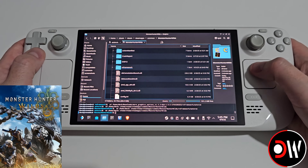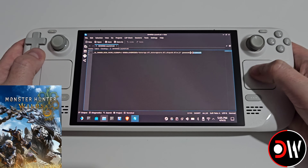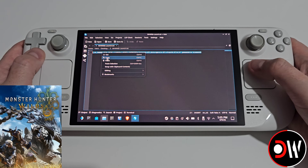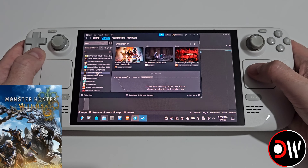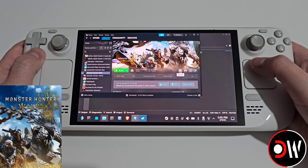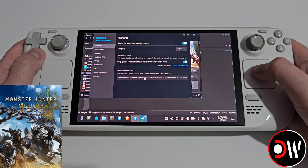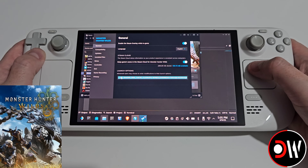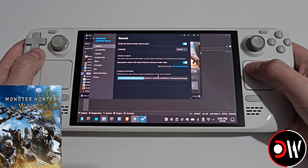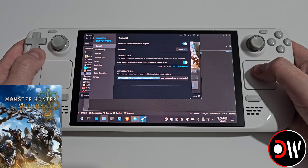Now minimize our window. In the description of this video I have a launch command pasted — copy all of it, then access Steam from the taskbar and choose Library. Come over to Monster Hunter Wilds, select the cog symbol > Properties, and in Launch Options right-click and paste. The complete launch command starts with: `__gl_shader_disk_cache_cleanup=1 WINEDLLOVERRIDES=` followed by three DLL files including `dinput8.dll=n,b %command%` run via gamemode.